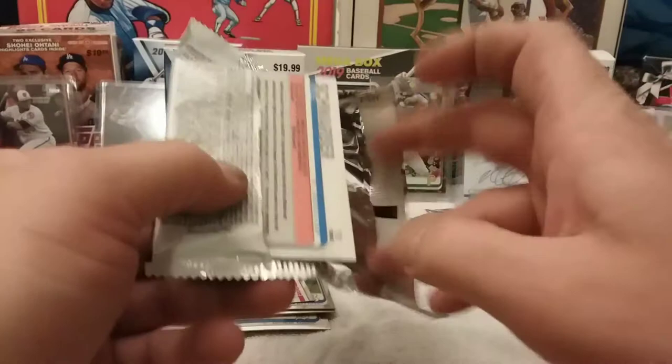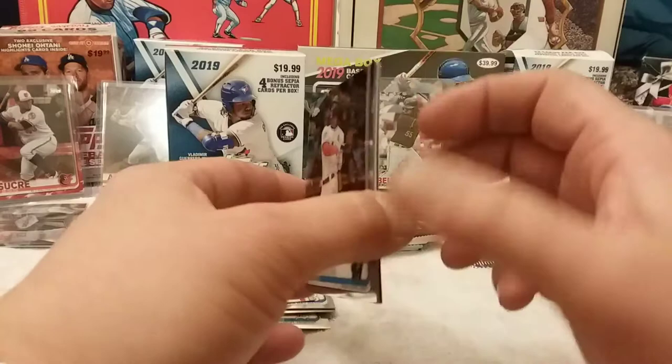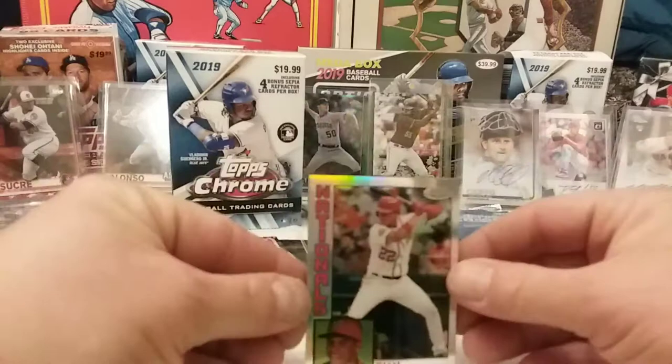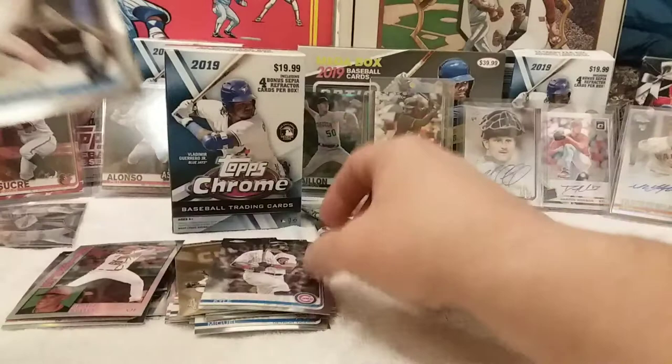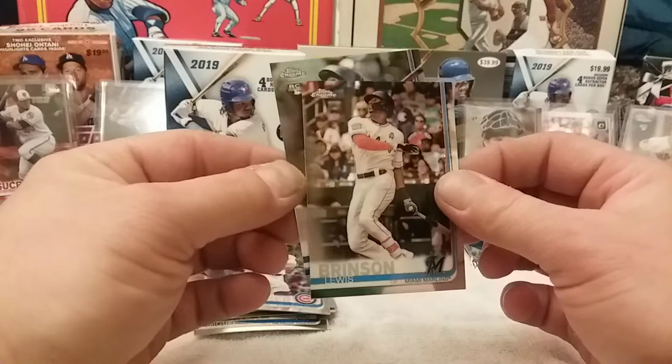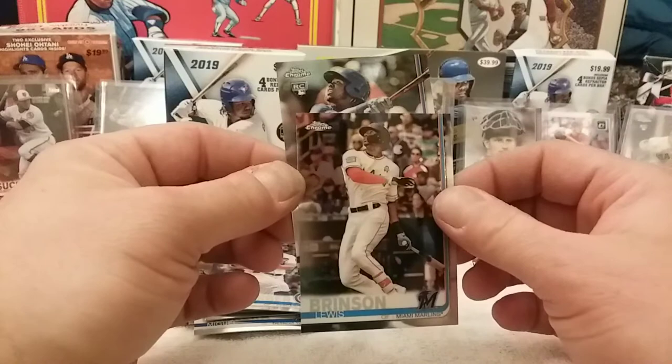Let's see if we can get a hit out of this blaster like we did last time. Oh, look at that right as I say it — I see something thick. That's a nice Juan Soto right there insert. Kyle Schwarber, awesome. Lewis Brinson. Oh — it looks like a Vladdy. Could this be a Vladdy auto? If this is a Vladdy auto I'm gonna be super excited. It's not — oh man.